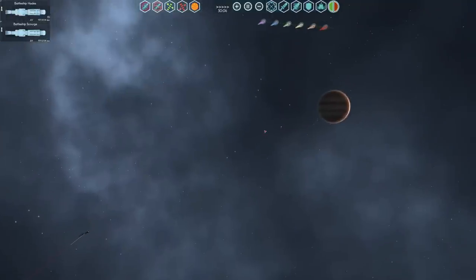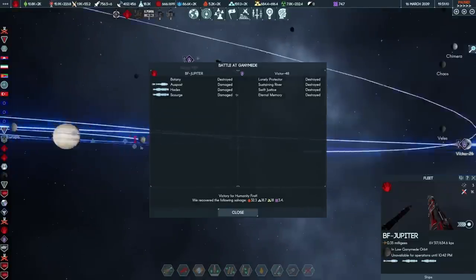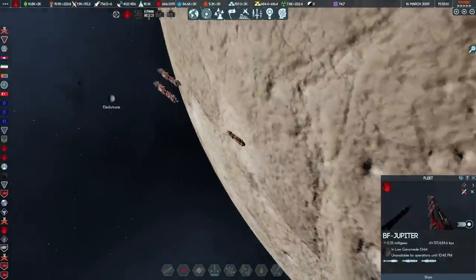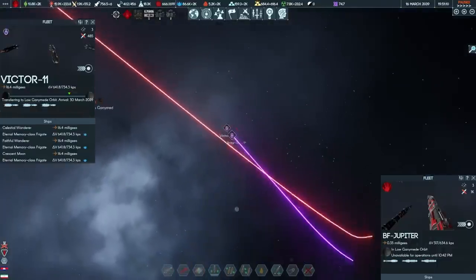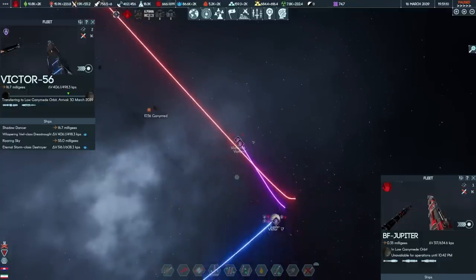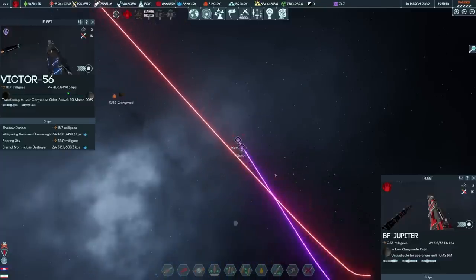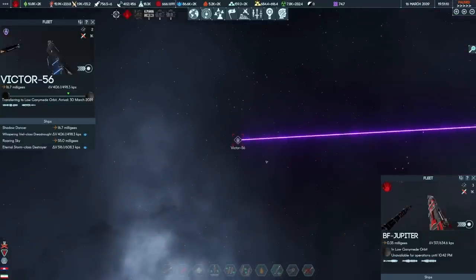So that was a pretty expensive fight in terms of delta V, both in terms of the intercepts, running it down, and then having to do those maneuvers. The Botany, unfortunately, our scientific scanner ship, has been destroyed. Oz Post, Hades and Scourge are damaged. The fleet could use a repair pretty badly and a refuel, but scratch four more targets. The question is, do we hang around to attempt to engage either Victor 56 or Victor 11? They're both arriving on the 30th. I'm very interested in taking out Victor 56 — a dreadnought with a whole bunch of escorts is dangerous, but a dreadnought by itself is easy meat.